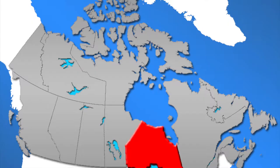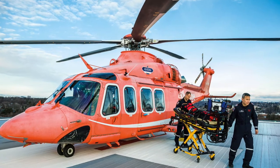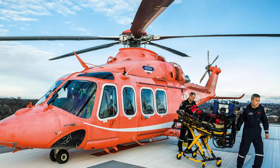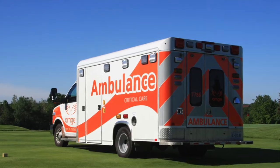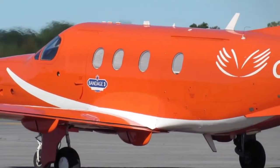Orange Air is a Canadian not-for-profit organization that provides air and ground ambulance services for the province of Ontario. You'll notice they're all painted in bright orange colors. The fleet consists of 13 Augusta Westland AW-139 helicopters, 13 Crestline ground ambulances, as well as 12 PC-12 next generation airplanes.